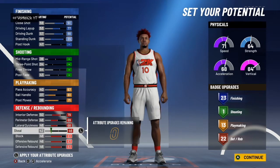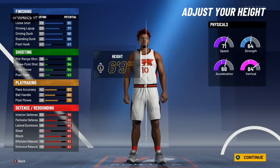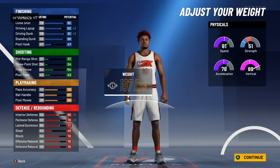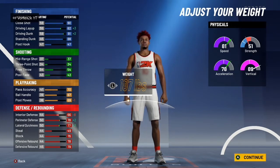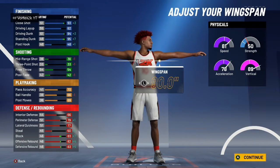You get a 92 vertical. At 6'8", once the speed goes down — at 187 lbs — you get 89 speed, 86 acceleration, 97 vertical, and 59 strength. This build is great for rep. I still think the other build is better for winning games, but you can still easily win games with this build. I'm pretty sure this one is called glass cleaner finisher.